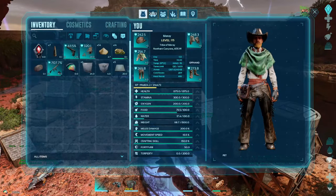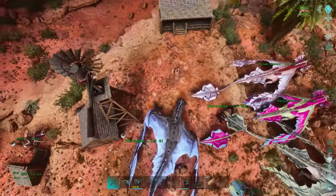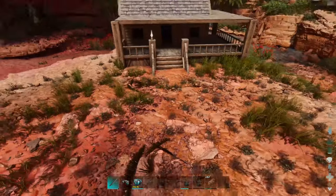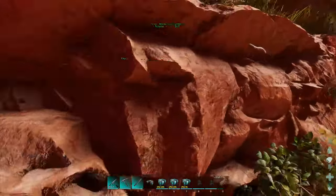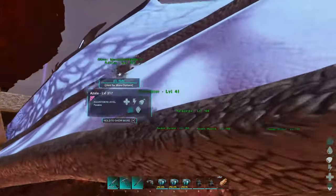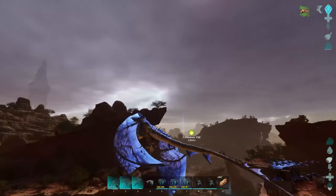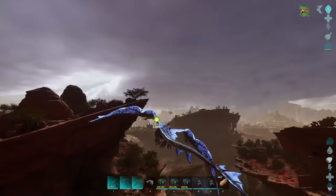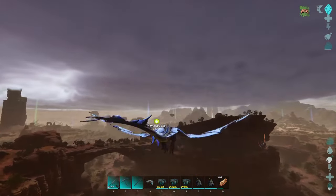We're gonna hop on Azula here. I already grabbed all the metal structures I needed out of my fabricator, but I forgot to go grab some more cryopods. Got my water, got my phoenix marked. I do realize right now there's an electrical storm, so the phoenix is not going to be there when I get there.